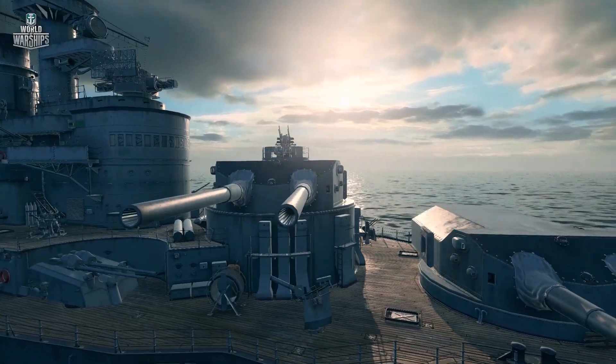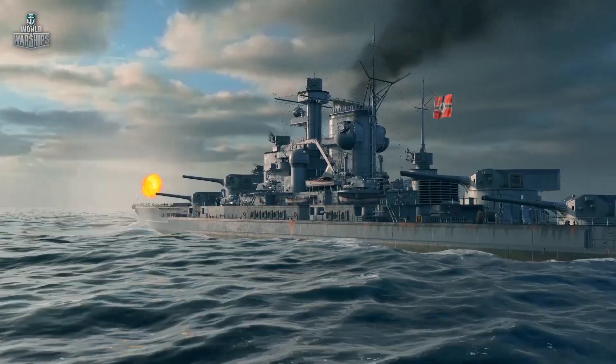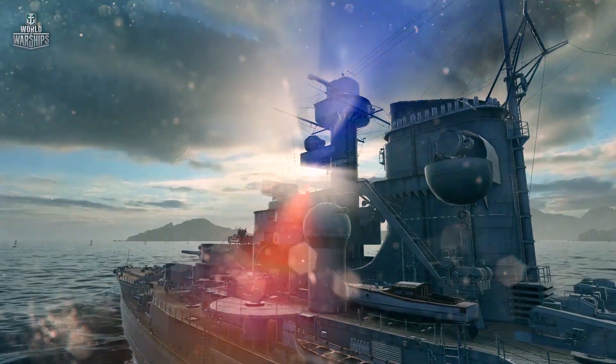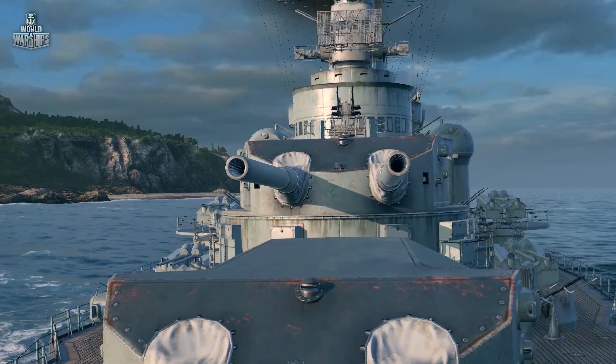After you master the first ships of the branch — Nassau, Kaiser, and Koenig — you meet the Bayern at Tier VI. Eight 380 mm guns may not seem like much, but the German has some impressive protection. Her armor belt is stronger than that of New Mexico.